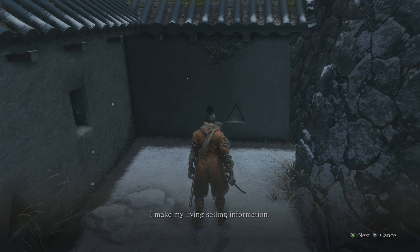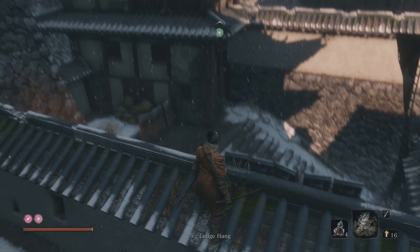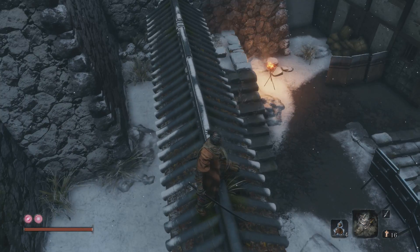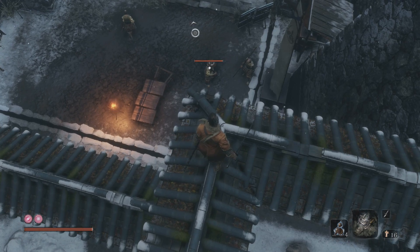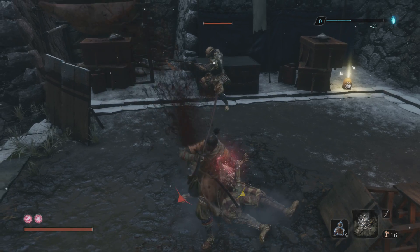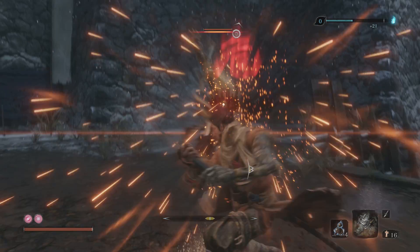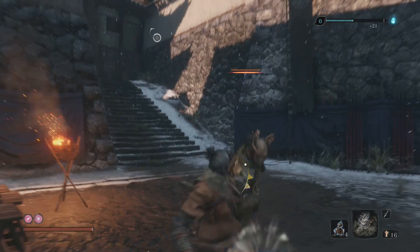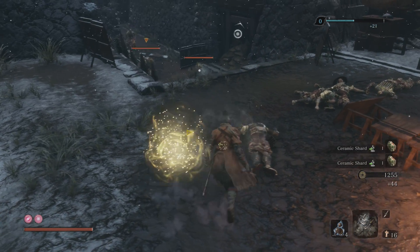So what he basically wants us to do is take out all the samurai around here, and he's going to give us some information. There's only a few of them around here, so it's not even like there's a lot. I want to take out the gun boy right here first. Makiri counter the guard - another spear, another Makiri counter. Easy peasy folks, easy peasy.